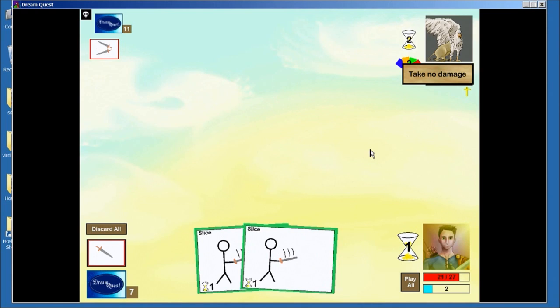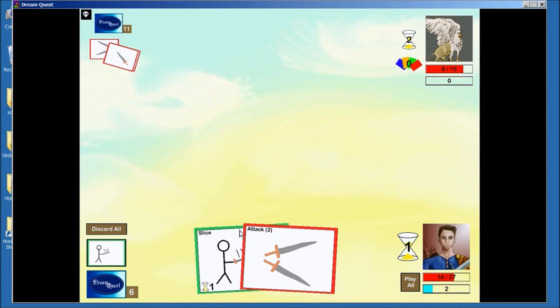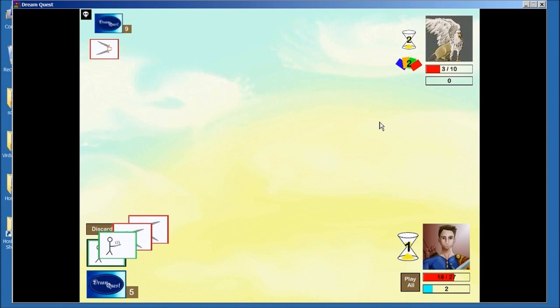So right now he's invulnerable, so I'm going to run one of these Slices into the invulnerability and then pass. I want to keep the other one around, because Slice is doing a lot of damage — it does 1, and then it gets me another card, so effectively it did 3 that turn.